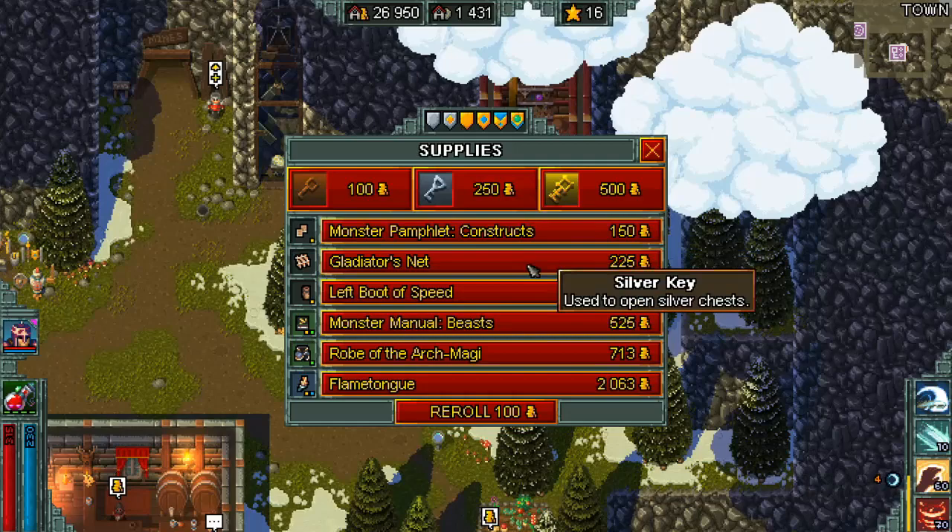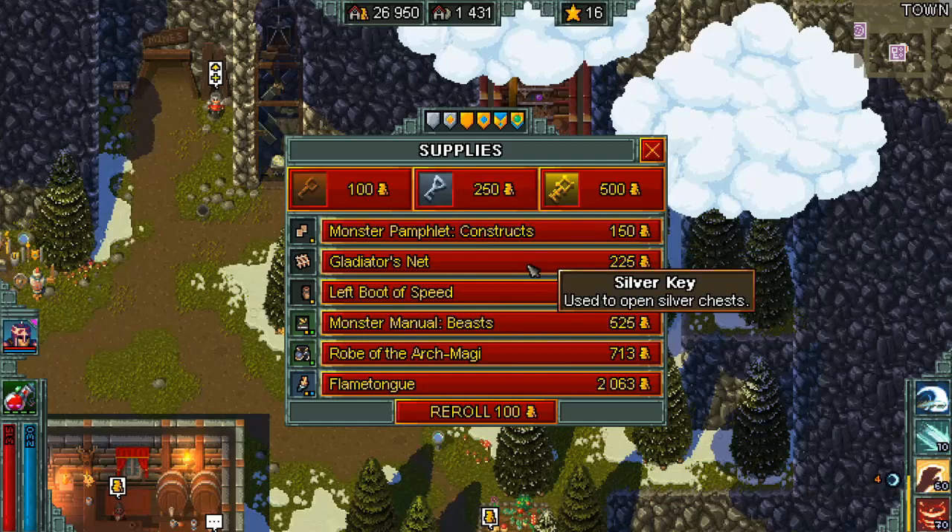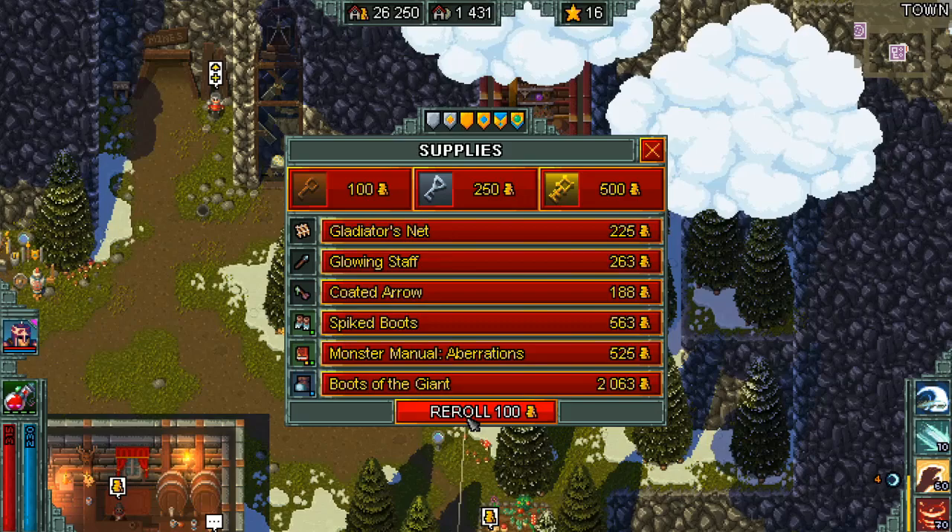Everything else can pretty much be the same - you don't really need statues and all of that. I'm rolling for the rare items just to get one of those two. If you don't have the town unlock to get the rare items, I would say use the other method. We're gonna be rolling for one of them.